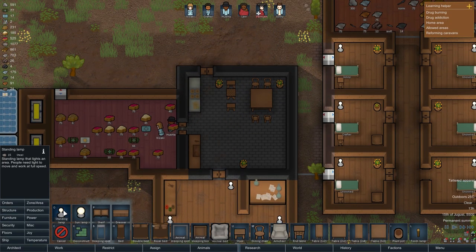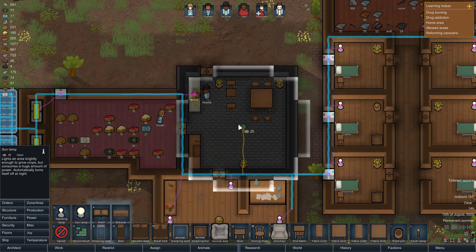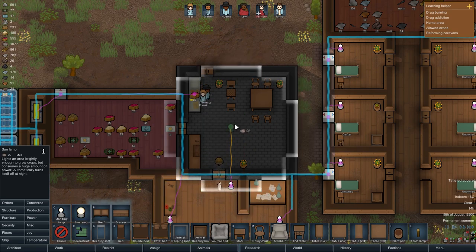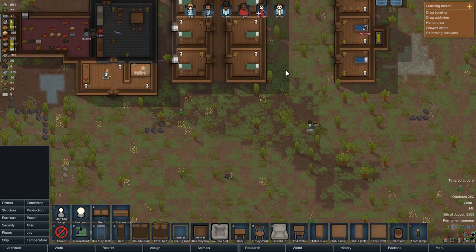The standing lamp lights an area - people need light to move and work at full speed. This is normally used for crops but I would love to try it here. You know what, let's try putting it in the middle of the room - we can always deconstruct it if we want to.